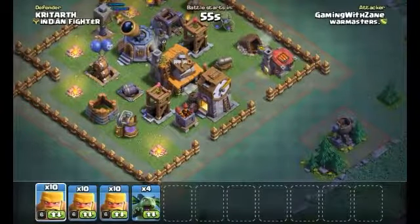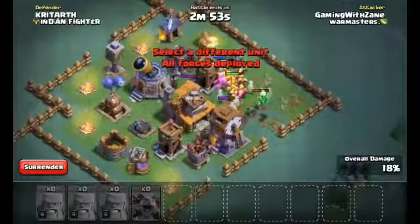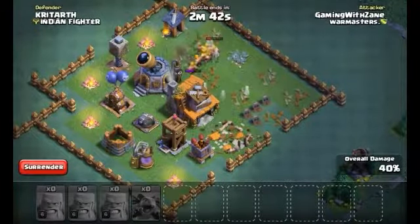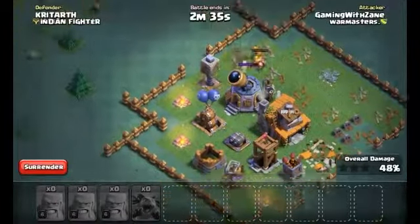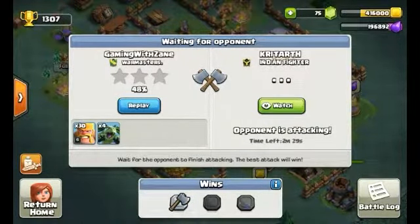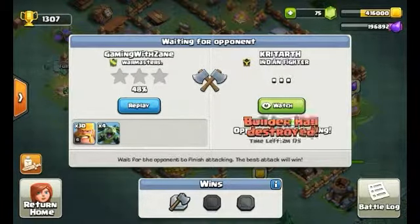The battle machine didn't quite get onto the builder hall, so that's not ideal. The barbarians just left, heading to the guard post and getting crushed. We end up with 48% and zero stars — bad judgment on my part because I could have brought in something different.